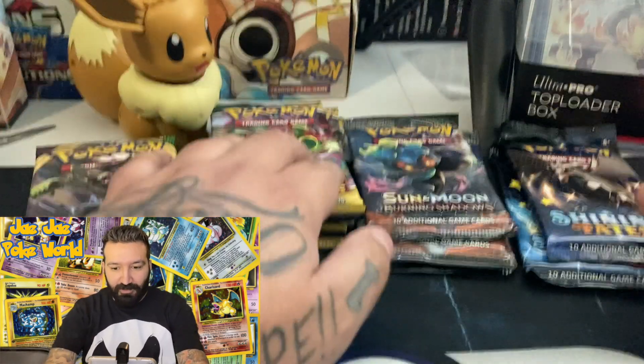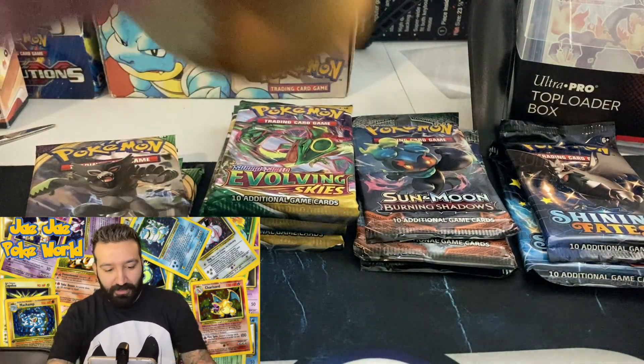Welcome back everyone. Today we're opening three Burning Shadows booster packs on the hunt for that rainbow Charizard. It's very hard to pull — I was talking to the supervisor at Core TCG about how hard it is to actually get one of these Charizards. A kid came in to sell one but it was damaged. We're also opening a Vivid Voltage, Evolving Skies, and Shining Fates.